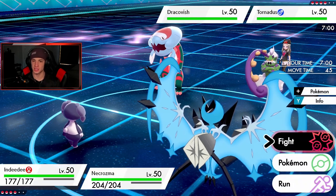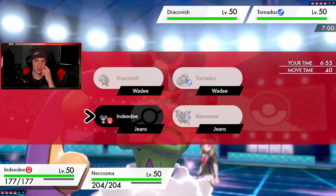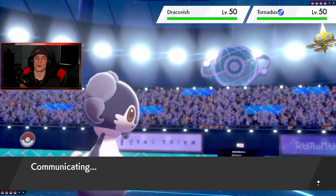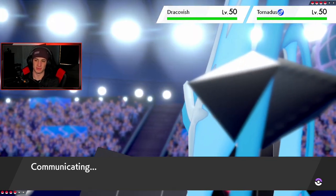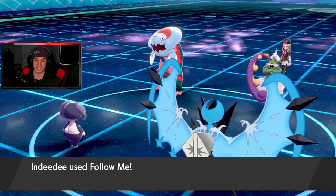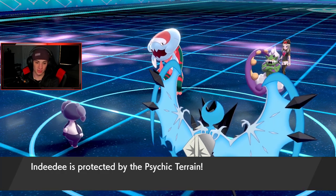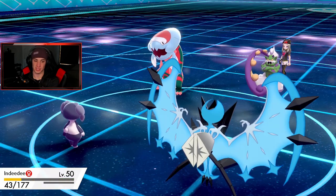Could he Taunt me? Follow Me should come out before the Taunt, right? I'm going to go for Follow Me and set up Trick Room. We can Taunt that little booger — but Follow Me should come out before the Taunt so we should be thriving. Necrozma with Lunala form looks really sick. Hopefully he Taunts — and he does! That's wonderful, we're protected by the terrain.